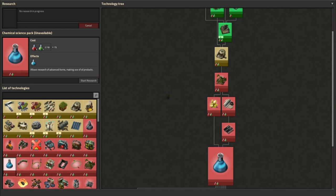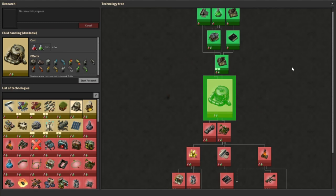The first item in the tech tree that kicks off the oil processing section is Fluid Handling. It requires the Engine and Automation 2 researches as prerequisites, costs 50 of each automation and logistic science packs, and unlocks two buildings and a bunch of other recipes. The two placeable buildings are the storage tank, used to store fluids like oil or water the same way a chest stores normal items, and the pump, which is used to control the flow of fluids around your factory.